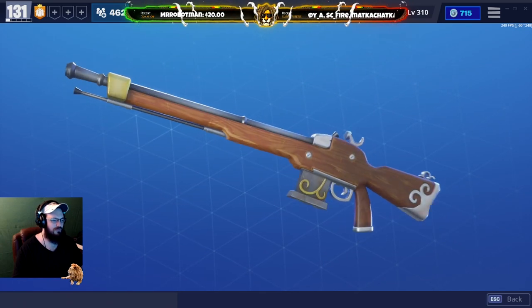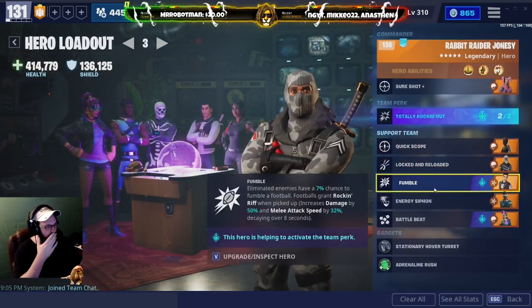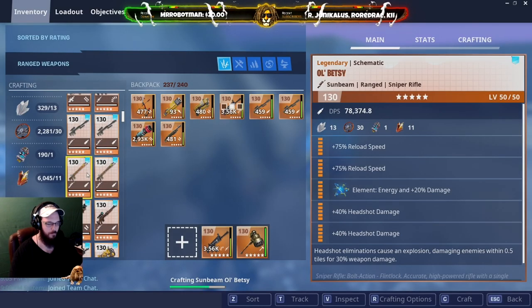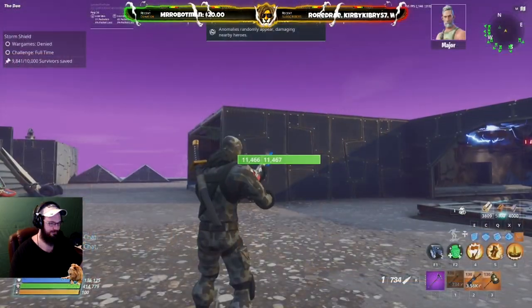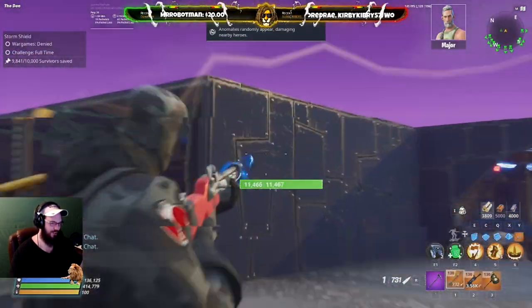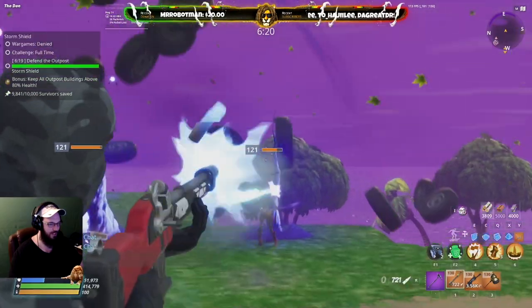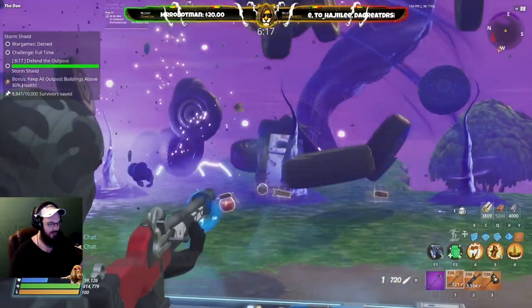Hey everyone, welcome to the video. This one's all about Old Betsy with the headshot build. Here's the hero loadout and weapon loadout I'm using. As you can see, I am making the headshot build — double headshot, double reload, energy headshot explosion. Look at the reload speed — it is absolutely phenomenal. Hands down one of my favorite parts of this build is that reload speed. I am such a sucker for a quick reload.